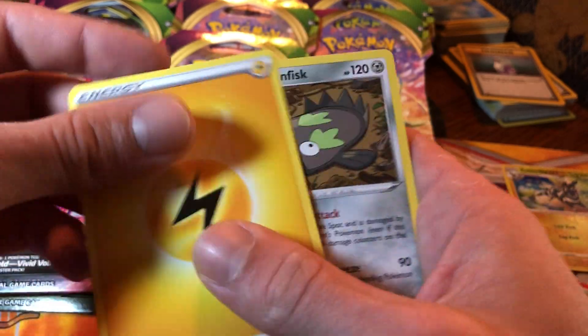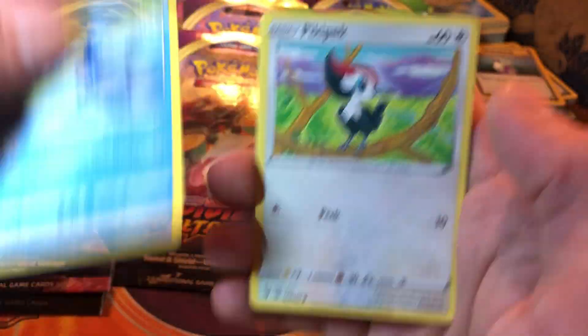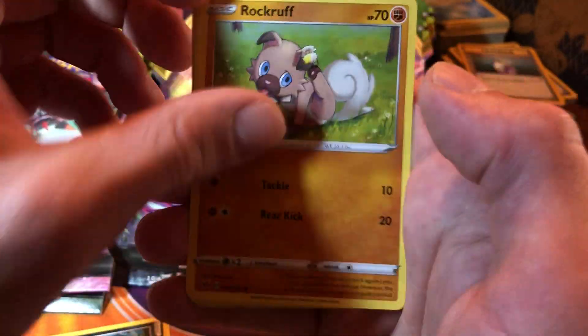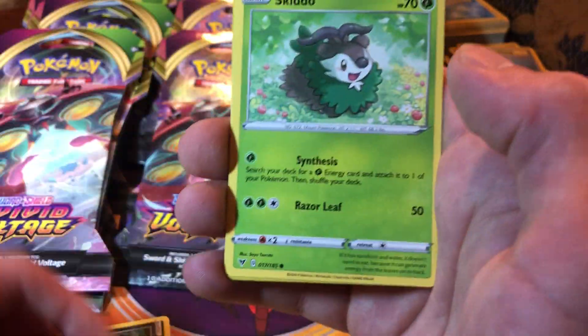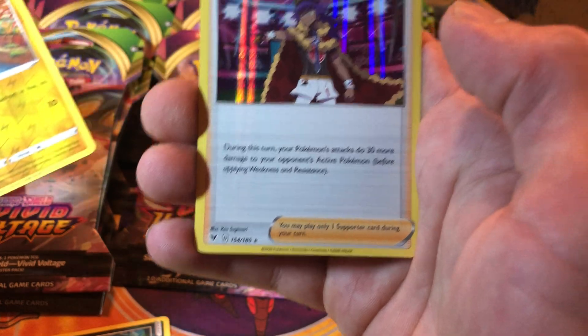Electric energy - we're going to get rid of that. Galarian Stunfisk, Sableye, Cramorant, Peck, Pachirisu, Rockruff, Blitzle, Skiddo, reverse Tynamo, and the hollow Leon trainer.